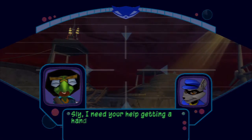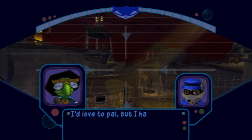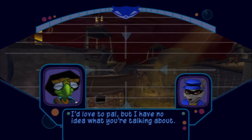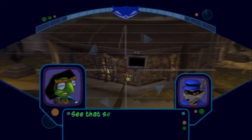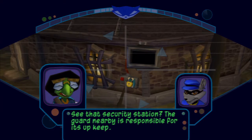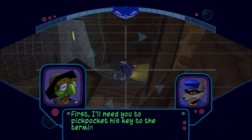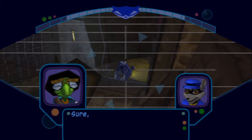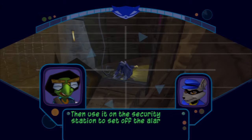Sly, I need your help getting a handle on the Contessa's encryption algorithm. I'd love to, pal, but I have no idea what you're talking about. Alright, I'll explain it to you one piece at a time. See that security station? The guard nearby is responsible for its upkeep. First, I'll need you to pickpocket his key to the terminal. Then use it on the security station to set off the alarm.